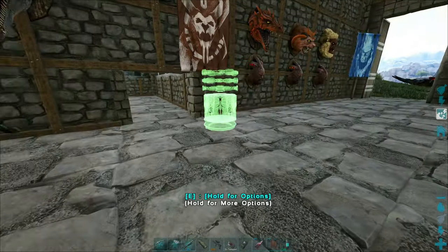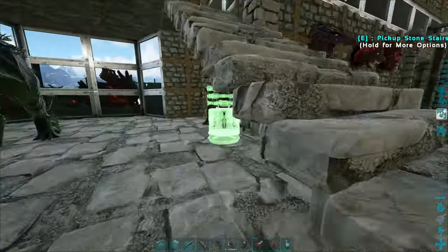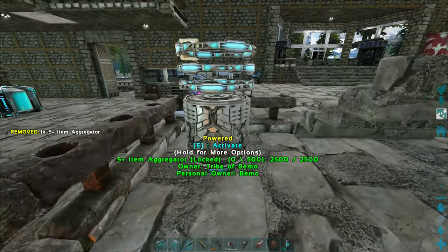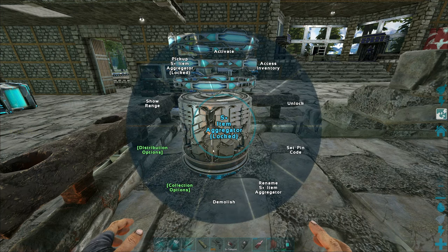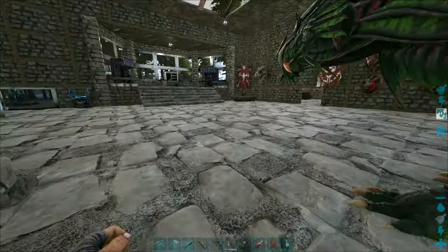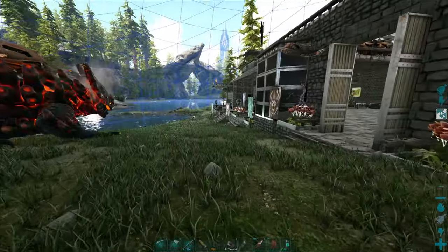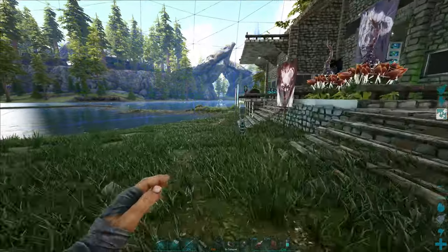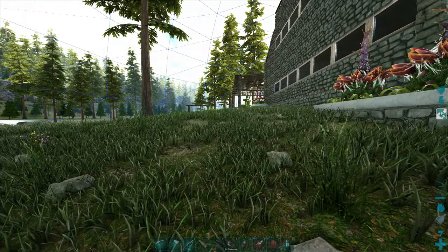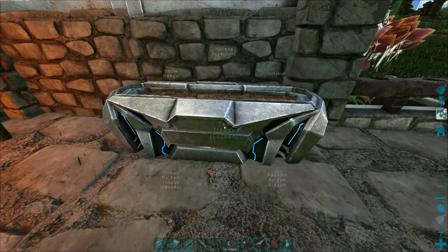Let's check what range the item aggregator is set at and place it right in the middle of base. We don't have a way to make the range bigger, so whatever it's at, it's at. Taking a look outside — oh, that is a huge range! That covers the whole base, which means it'll cover all of our crops and all of our plant species. Fantastic.